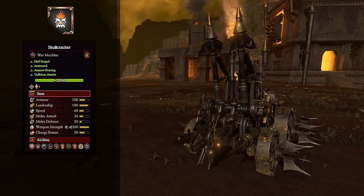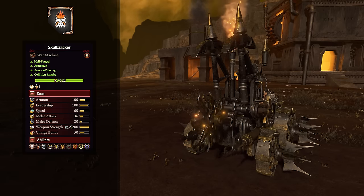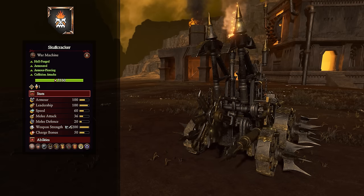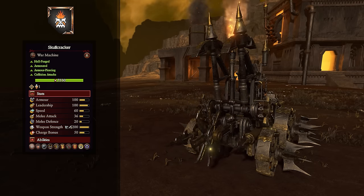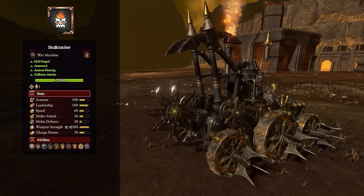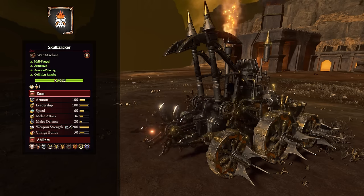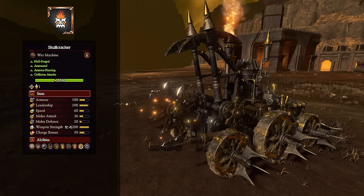The Skullcracker is pretty much the Iron Demon without the ranged attack — use it like a chariot, charge around, and mow down infantry. Don't leave it in prolonged combat too long as it only has 20 melee defense. Abilities are the same as the Iron Demon — the More Power ability for beefy charges, Hellforged, fear and terror. In the late game when enemy units are low on leadership and easily routable, this thing with its unbreakability will have no problem still charging around routing things off.